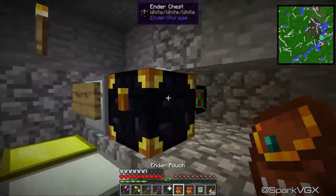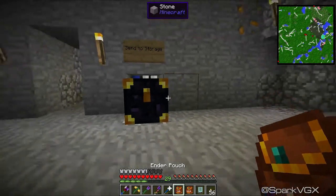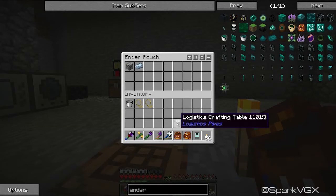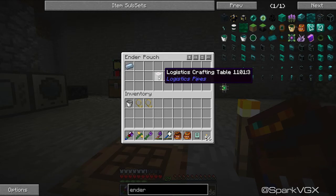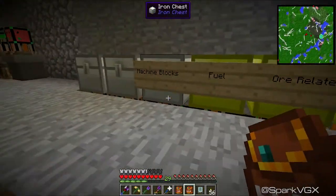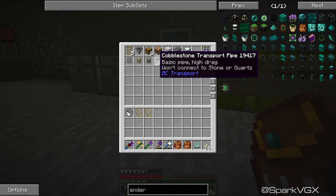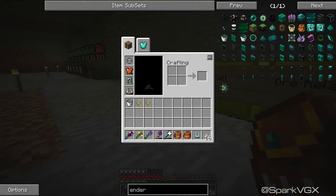I can put the logistics crafting table right back into the network — it hasn't got a home because I've never actually left one in any of these chests. Maybe I'll just leave it under machine blocks for now, since machine blocks should end up getting replaced in the long term anyway. And these pipes aren't exactly machine blocks anyway. Cool, so that is pretty awesome.